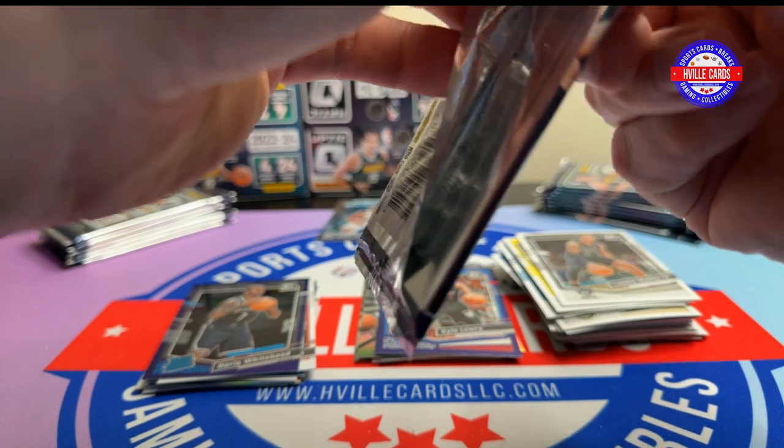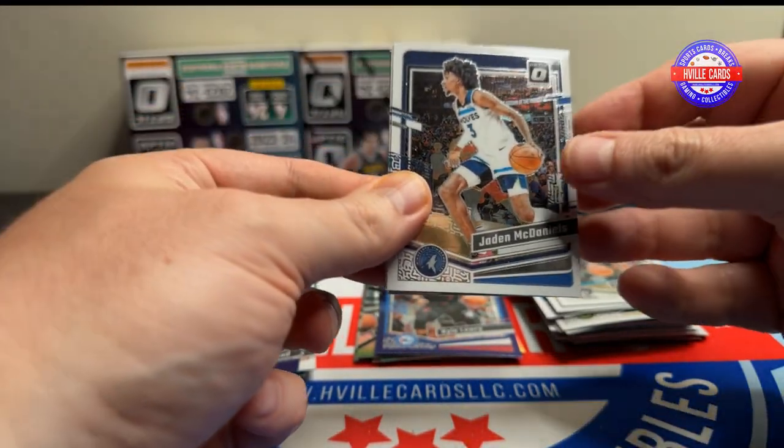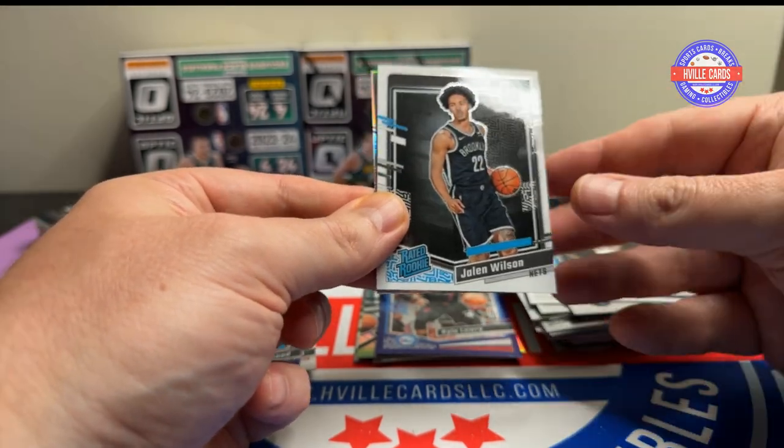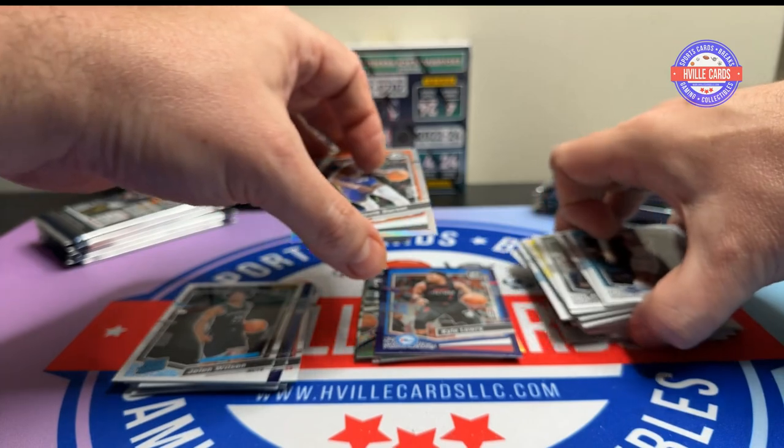Let's get a purple Wemby — that would be fun. Alright, Jaden McDaniels, Mark Williams, Jalen Wilson, and a hollow Kevin Durant.